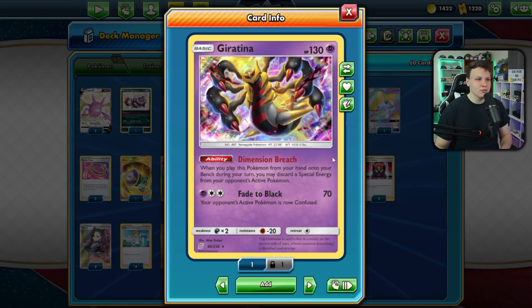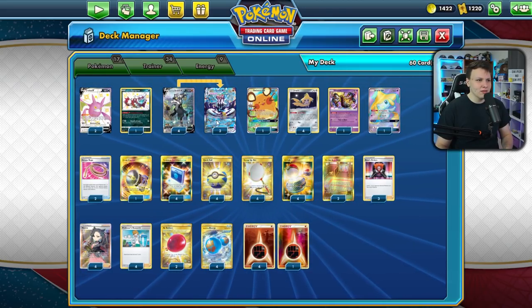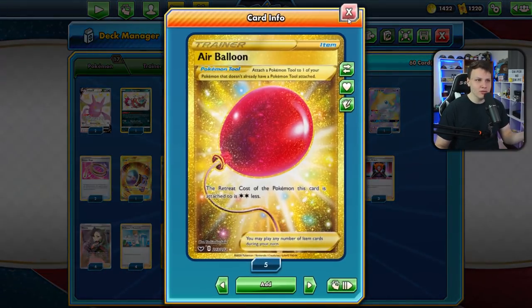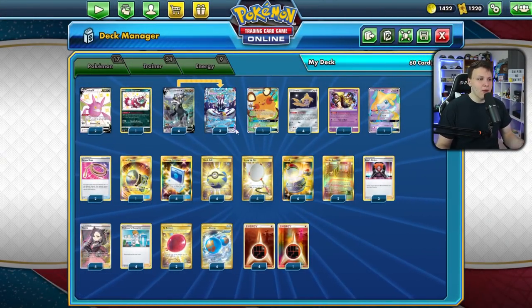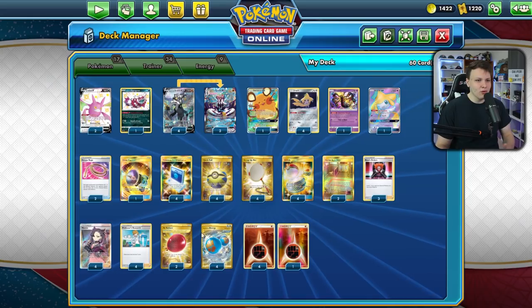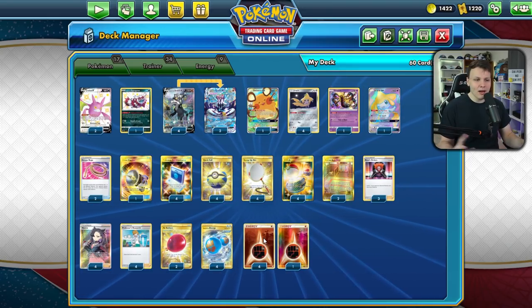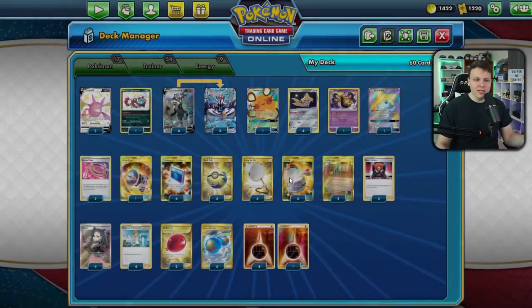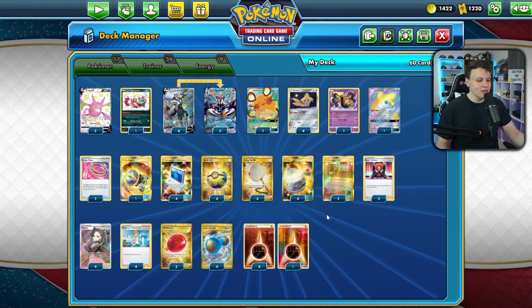We have the Giratina in here, so if we're playing against something like Eternatus with Weakness Guard Energy, we have Dimension Breach to disrupt them. The main premise of the deck: Urshifu VMAX is your main attacker, you've got Jirachi, a ton of switch cards, Air Balloons to retreat, Stellar Wish with Jirachi, Scoop Up Net or switch back and use Gale Thrust. Four Marnie, four Professor's Research, three Boss — pretty standard. I'm playing a 4-5 energy split which might seem light.